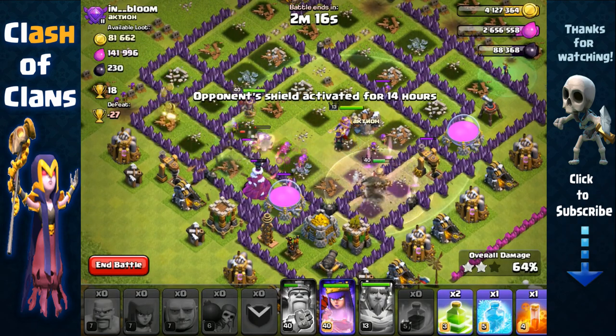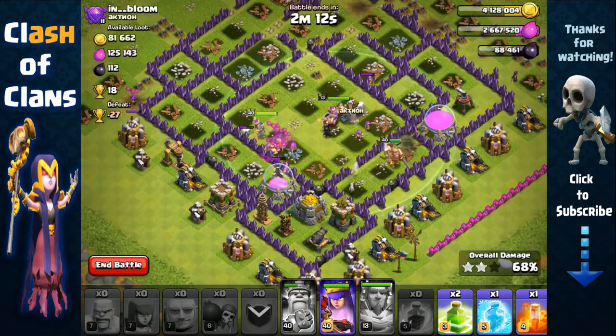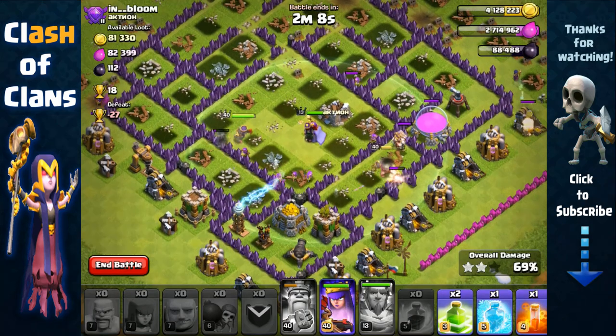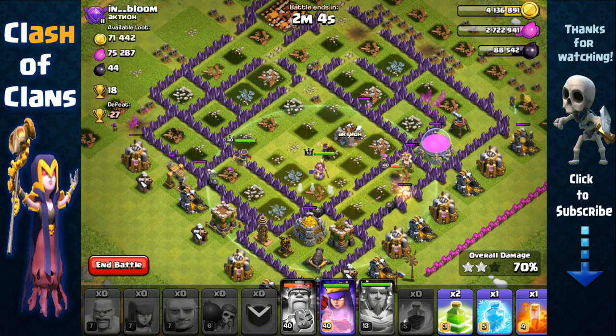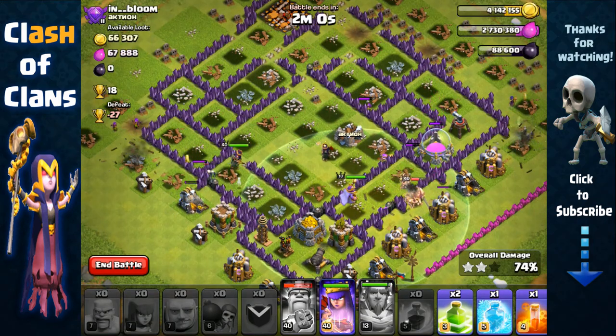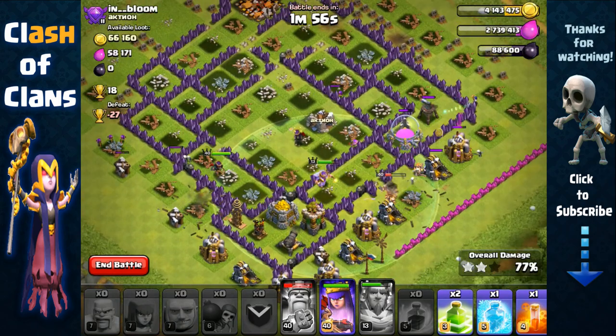I've popped Eternal Tome and used my King's ability. I've practically removed all the splash defense threats — the mortar, the wizard tower, and the multi-infernos are now gone — so it should be very easy for my troops to grab the rest of the resources.